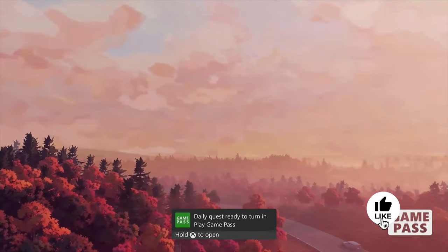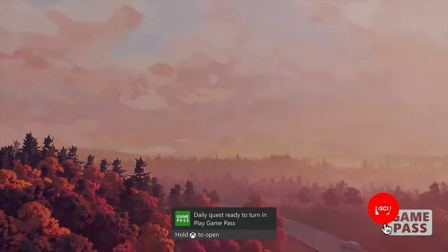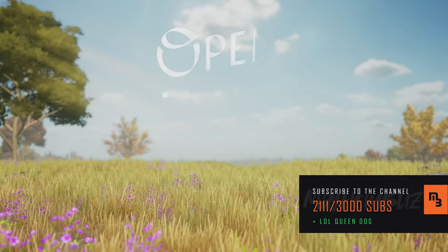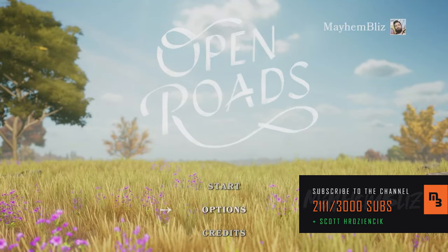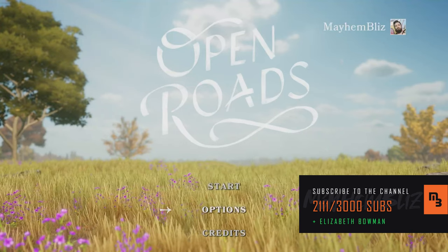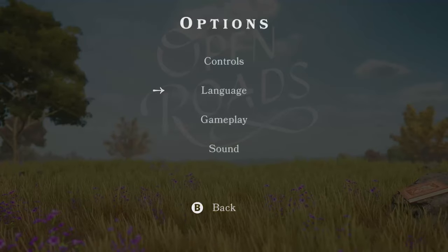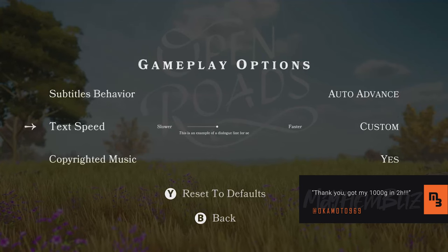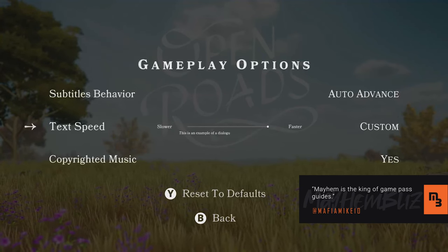What's up, my achievement dudes - Mayhem Blizz here. We're playing Open Roads for the full 1000G, it's on Xbox Game Pass so if you've got that pick it up. I've had two playthroughs of this game to make sure we're only interacting with items that are completely necessary, and we'll be getting the full 1000G in just 30 minutes. Start by heading into Options > Gameplay, change your text speed to custom, and set it to fast to get through dialogue quicker, then start the game.